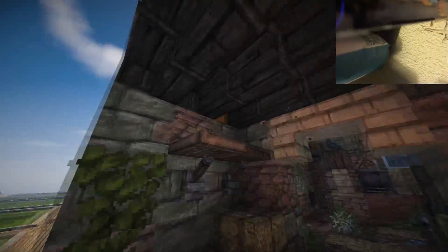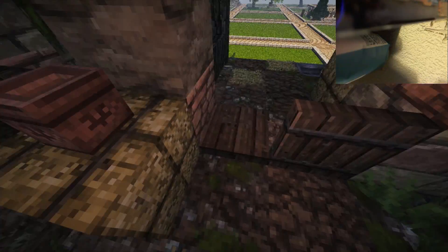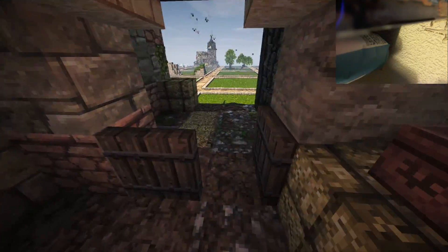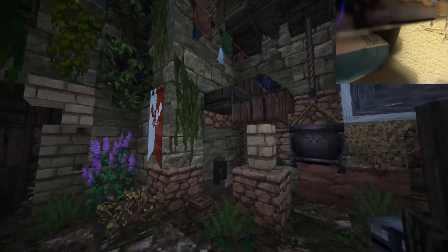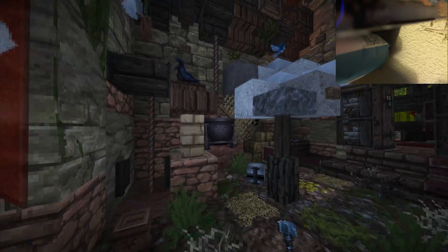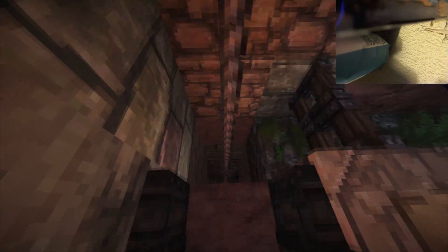Here we go — we can get through. These are the stables. You've got the stables in here with a little bit of hay and water. I really like the mix of materials — it's great. There are two stables in here that look brilliant.